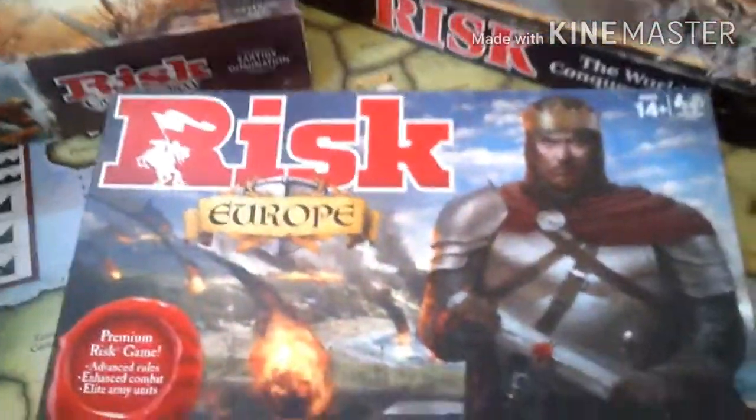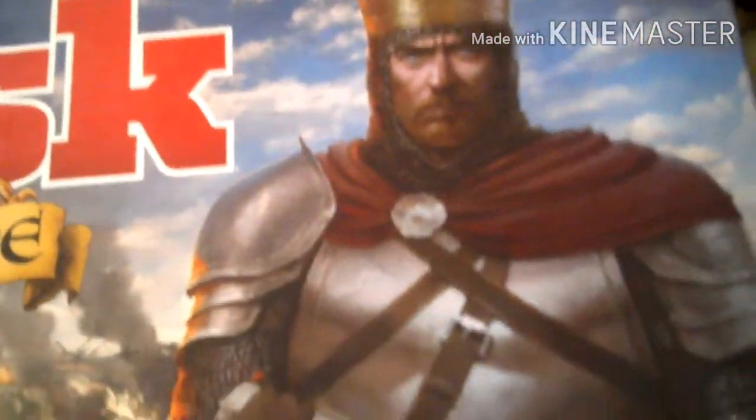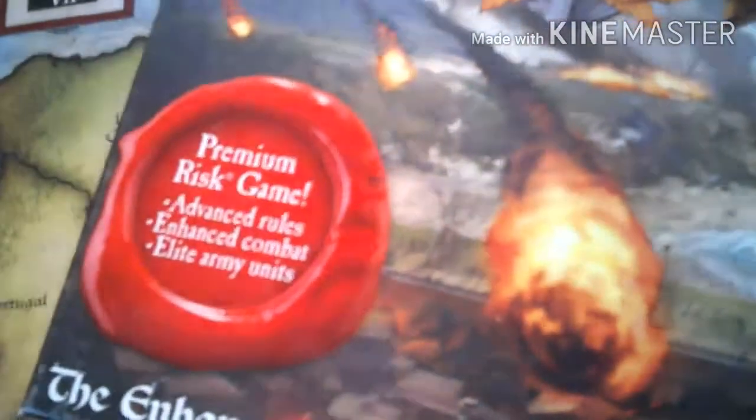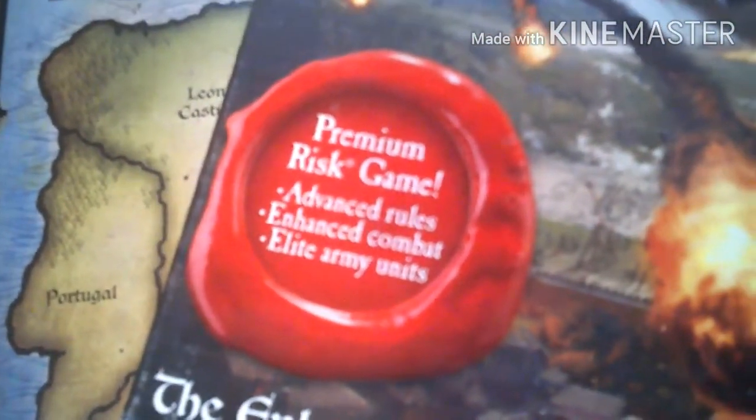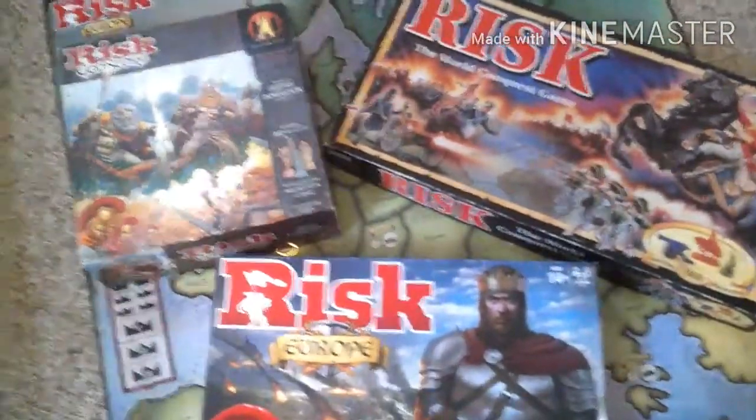The timeline each game is set in: Risk Europe is set in medieval times, featuring knights, crowns, and scrolls. The original Risk appears to be set around the Revolutionary War or World War era — it's not entirely clear. Risk Godstorm is set in a sort of Roman Empire time period with mythology, featuring gods fighting.